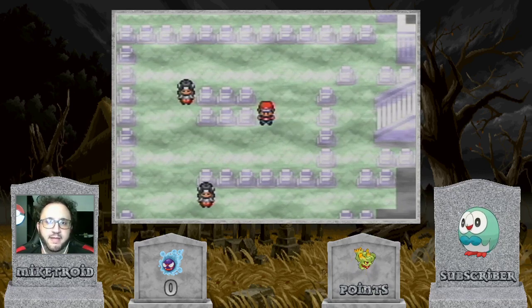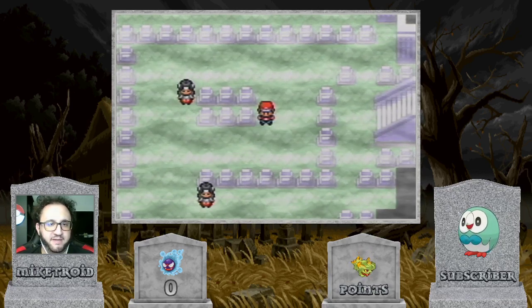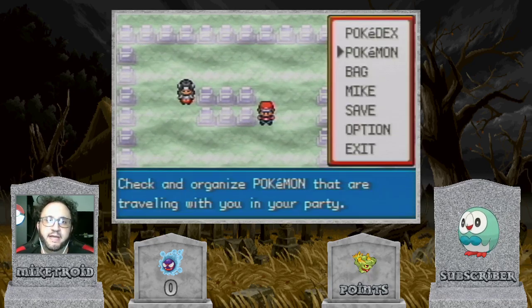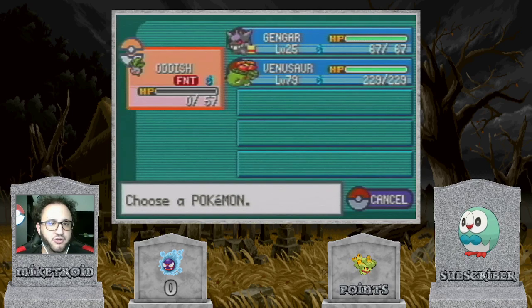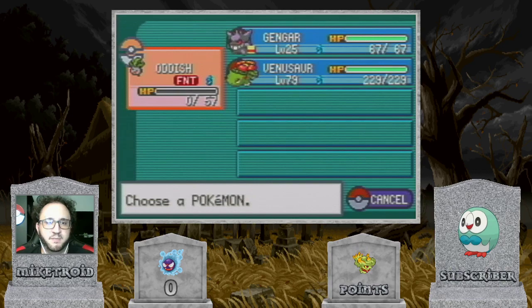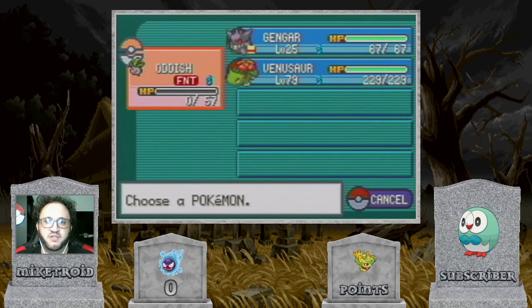I'm going to show you how you can hunt Ghastly for yourself — really awesome hunt for Halloween. So the first thing you're going to need is a Pokemon with Sweet Scent, and if you're not exactly sure what that does or how it works, I'm going to leave a link up in the corner to my Sweet Scent tutorial. Definitely check that video out if you haven't before proceeding with this one.